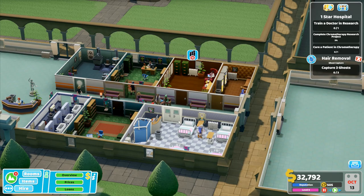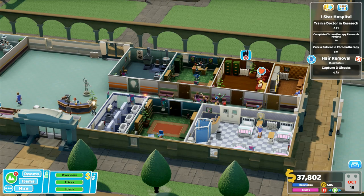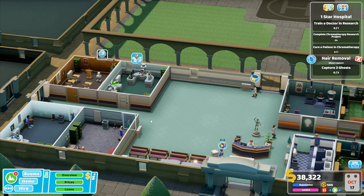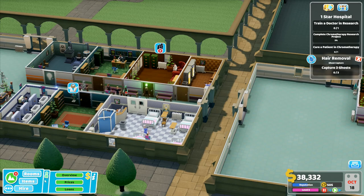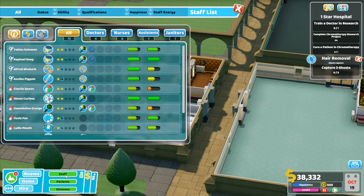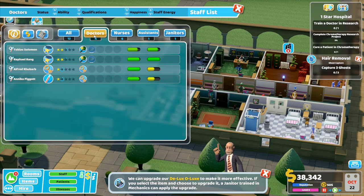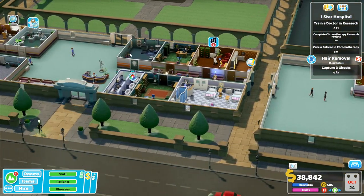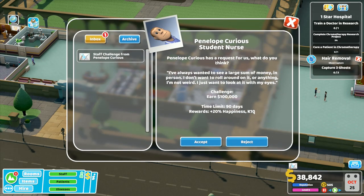I've got a second psychiatry office - press play on that, which means we should have one of my doctors who is trained in psychiatry heading up that way. Although that's not going to work at the moment because I've got two doctors stuck in there, so I'm a little bit short on doctors. With an extra psychiatry office, how many have I got at the moment? Let's have a look at staff - right now I've got four doctors. I need one, two, three, and four doctors there. I need another doctor for that one, and I like to have a spare doctor as well - it does help things out.